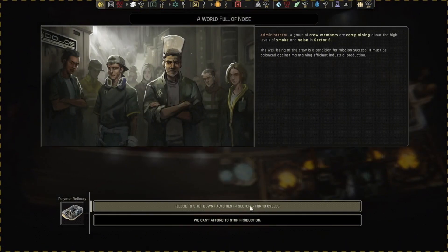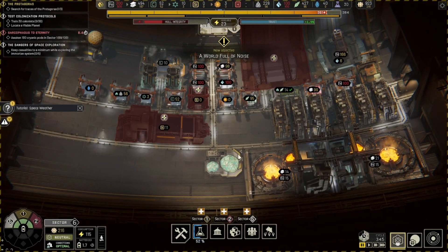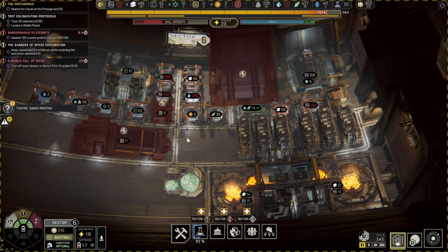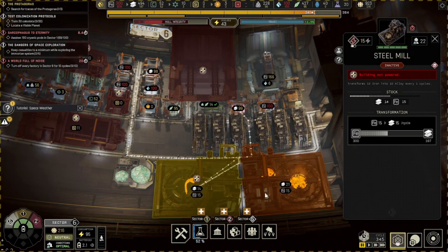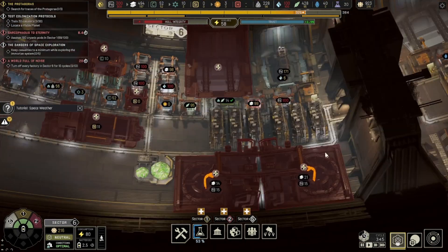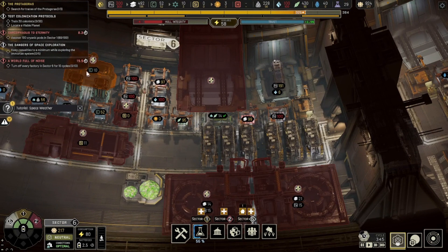I have to shut down the factories in sector 6 for 10 cycles because of high noise and smoke. This is a challenging one — you just have to make sure you have enough resources to keep going. I can fully afford to turn off our factories for the time being. We have loads and loads of alloys, enough polymers to keep throwing up probes, which is all we really care about right now. I do dislike this quest.